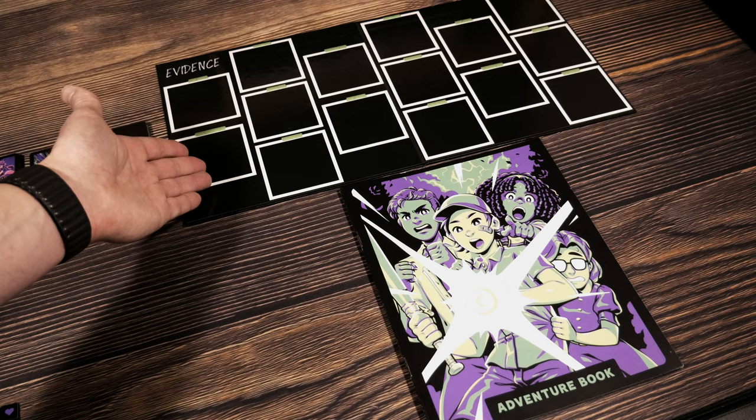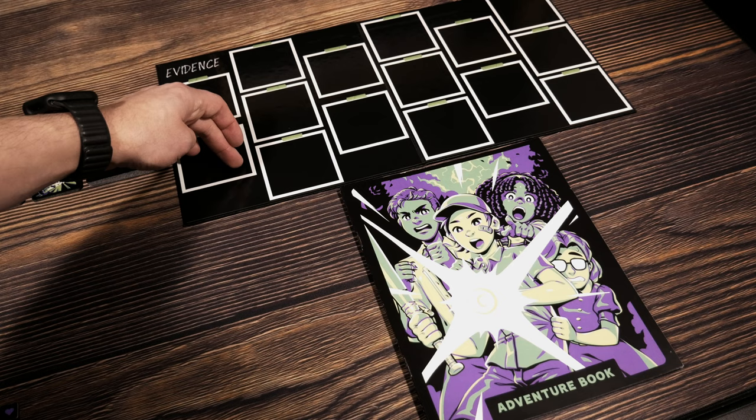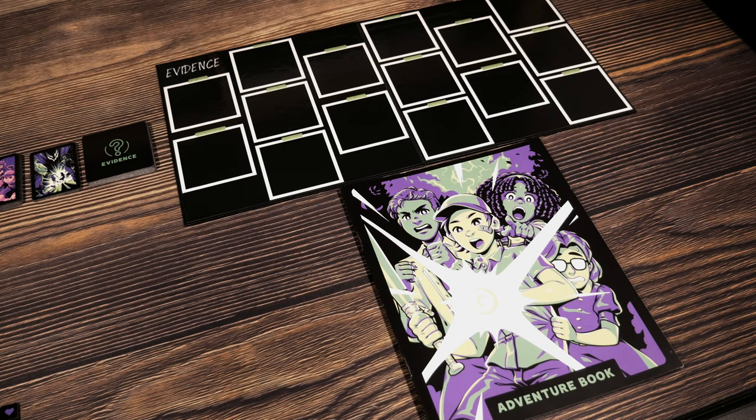We are going to be digging into this adventure book when we complete a column of evidence. As soon as we have one of these columns filled, we look at the cards in the column, look in the bottom right hand corner and add the two numbers up. Say it's a two and a two, so it's four. We're currently at the neighborhood location — we'd go inside the adventure book, look up neighborhood, find number four and read it. And that's it, we're ready to go.